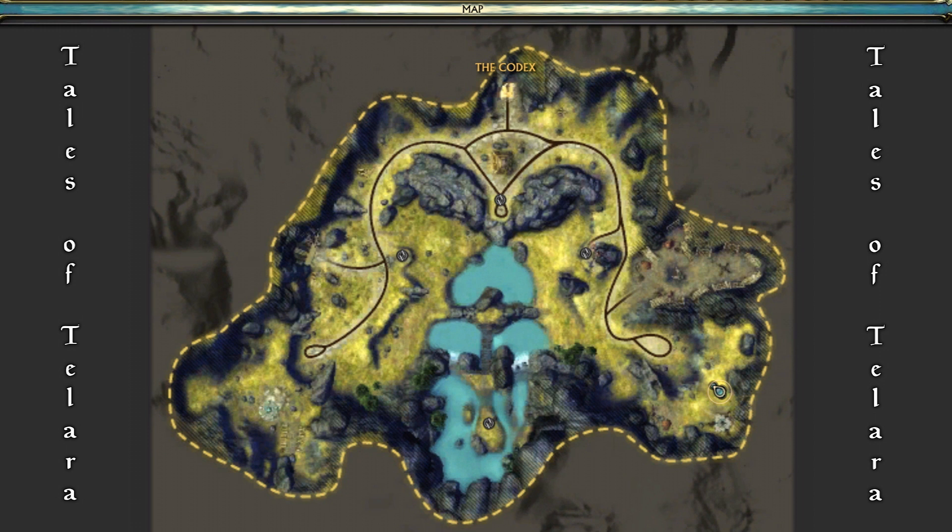This is for players coming from Black Garden who just hit level 20 and queue up to find a new warfront: Codex. Spawns: we spawn in the south corners — southwest for the Guardians, southeast for the Defiance. Spread across the map in roughly a cross shape is a series of control points. As each side exits their spawn heading north, they encounter a pretty easy-to-grab and easy-to-hold control point.